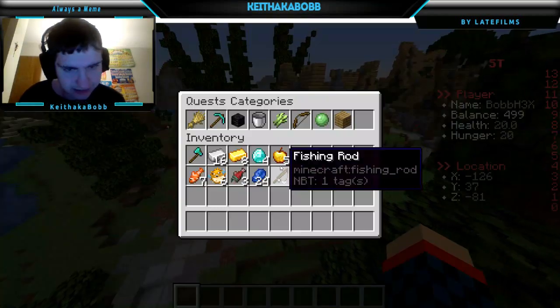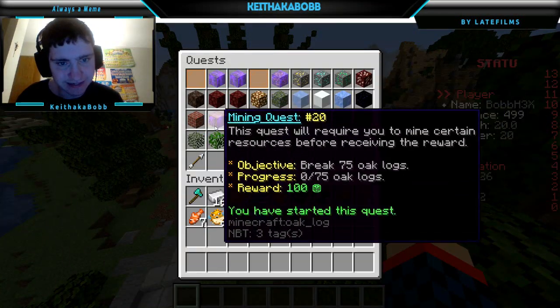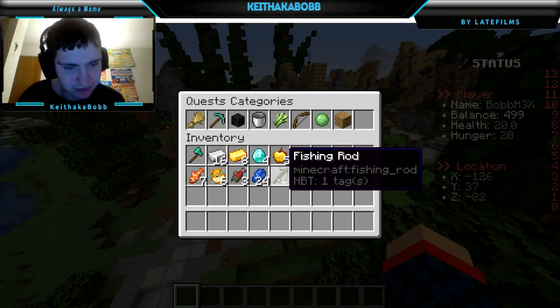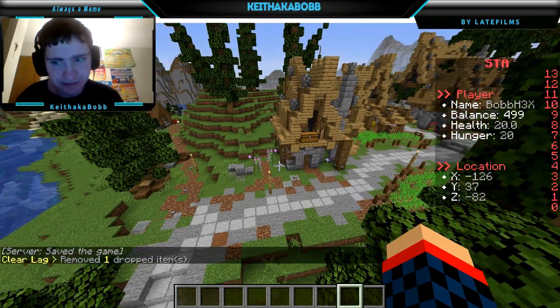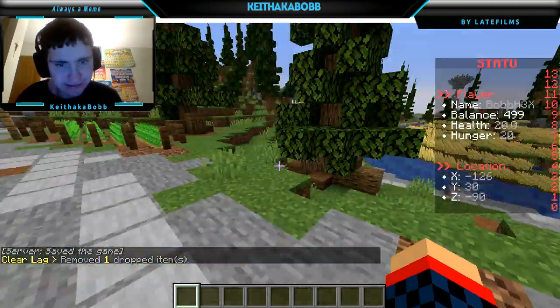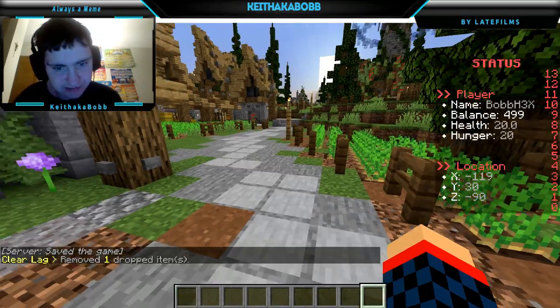We also have quests — mining, chopping down trees. I found this out: you can get experience and coins that you can use to buy stuff, and you can sell things. There's auctions. There's auctions I can do.